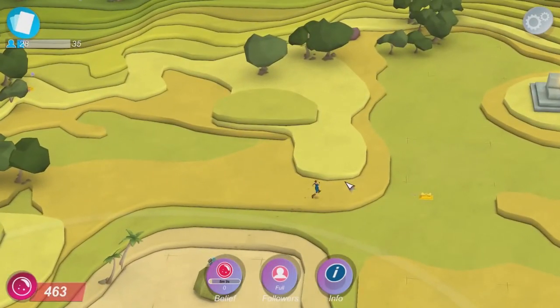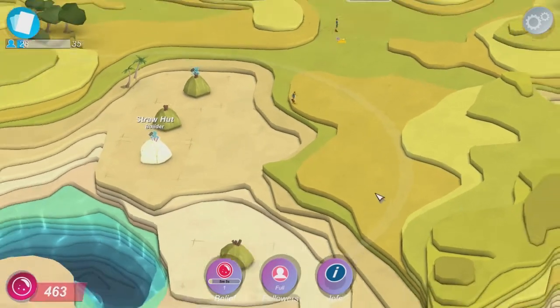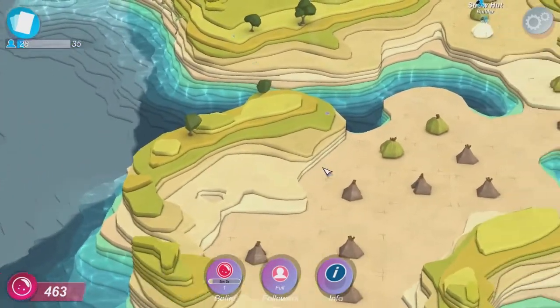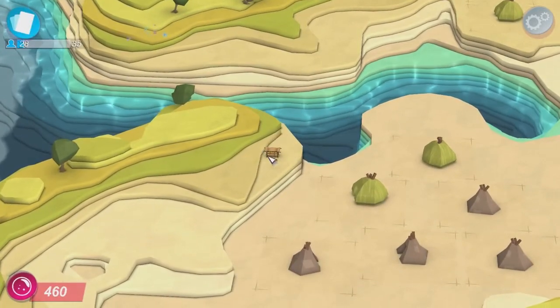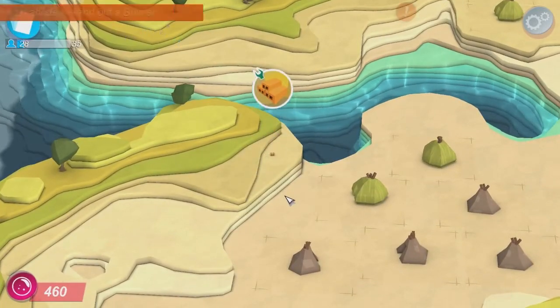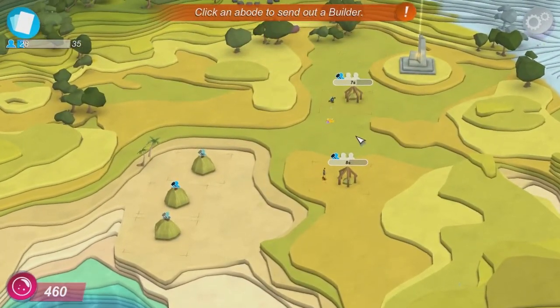Now, like if you saw the previous episode, we couldn't shape the land with the grasses. But now we can actually do that because we have gathered some belief. I want to use it to get this little chest inside here. What's inside? Oh, more of these tubes, like a bow tube — it's an auto builder.